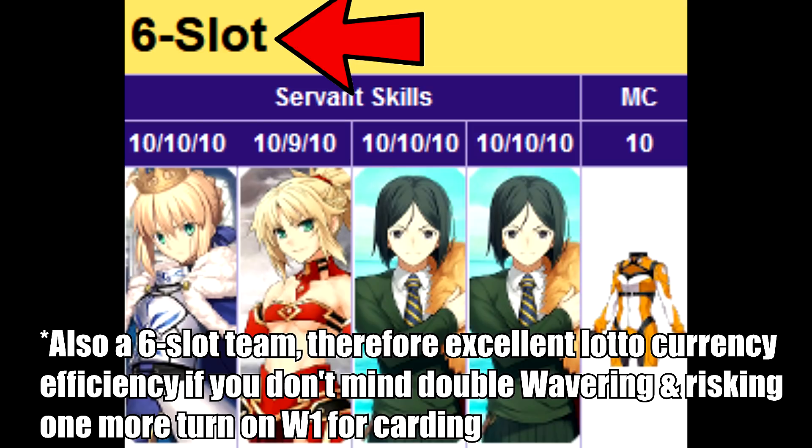A janky variation of this is Double Waver with both Saber and her son. This team has the potential to 3-turn, though it relies on card RNG on wave 1 for it. But even if you get bad card RNG, you don't need to use any of your buffs, so you can just take another turn to finish off wave 1 with cards before going into the rest of the node.